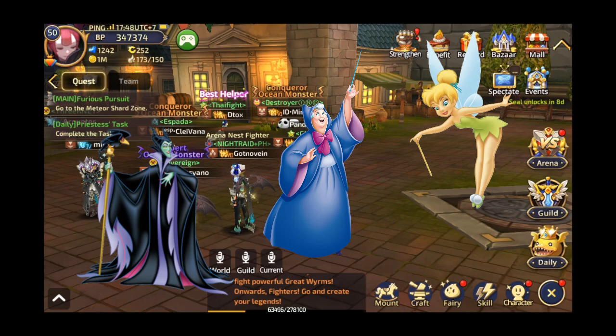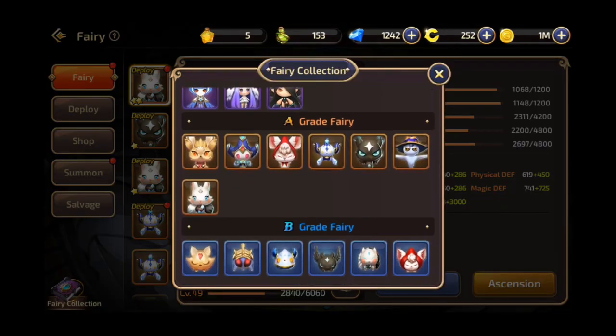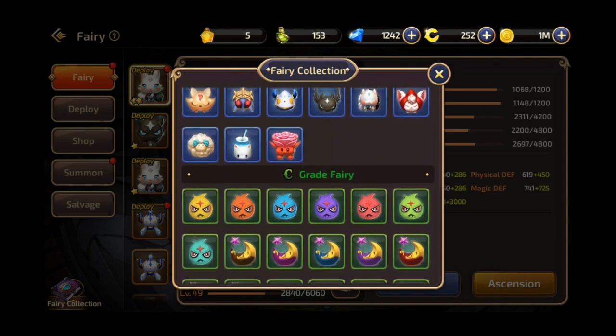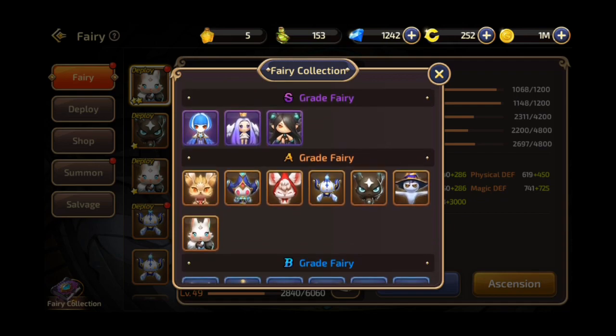No, not those fairies. Dragonest M has its own set of adorable fairies that are categorized into four grades: the C grade, the B grade, the A grade, and the S grade fairies.